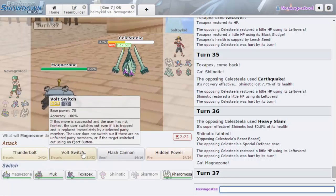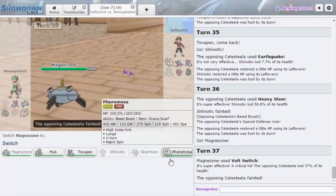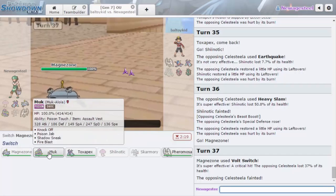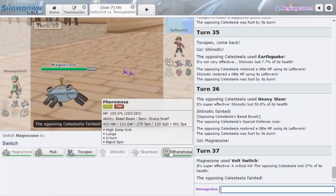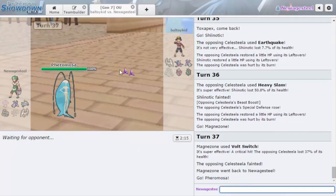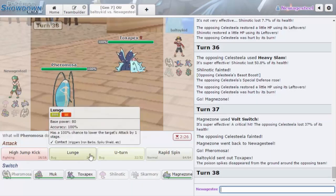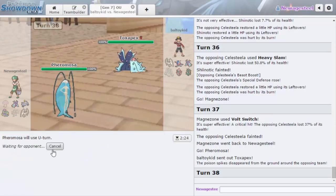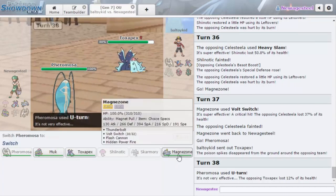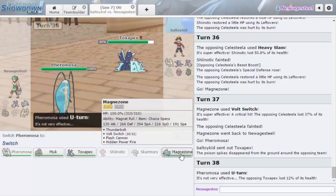Did I change Magnezone to Choice Scarf? No. Like, Celesteela still gets knocked out regardless. So trading Shiinotic for Celesteela isn't really worth it. Who do I go to now — I think Pheromosa. He can't go into his own Pheromosa because it'll get Toxic Spikes. He has to go into Toxapex, and I'm just going to U-Turn. Nice, resisted hit! Then who do I go into? I think I want to go Magnezone and Volt Switch since he stayed in.